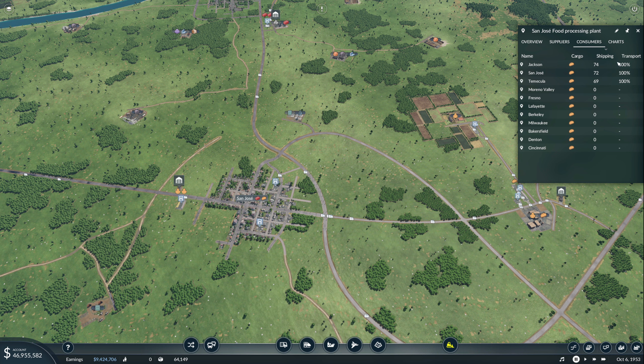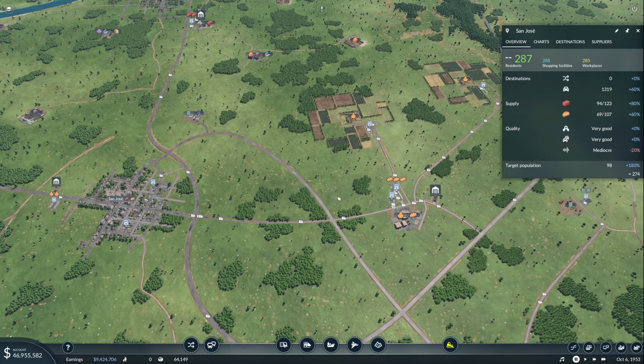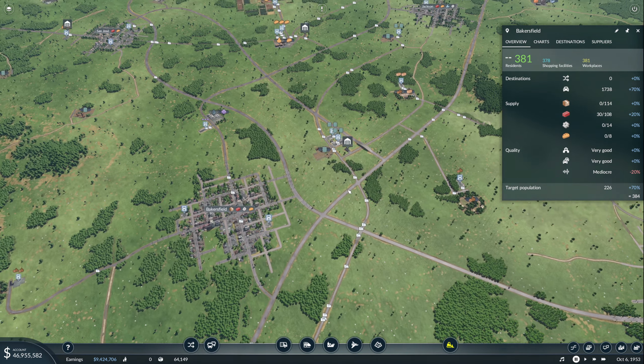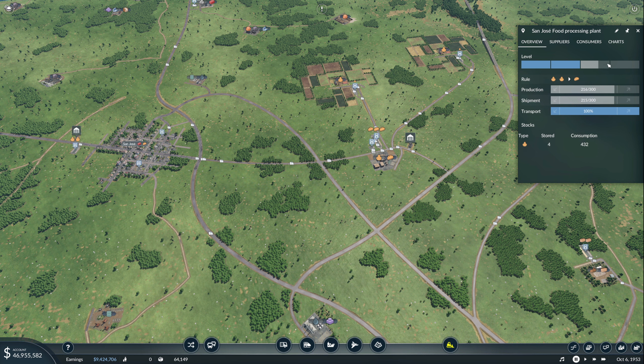If we go to San Jose, we can see we're about 60% of the food they're requiring. Jackson is the other one, and we're doing about 60% there as well. Bakersfield isn't getting any food, so that's going to need another food supply. We probably need to find another grain production because this one is getting ready to go to tier three and I don't know how much more it can produce.